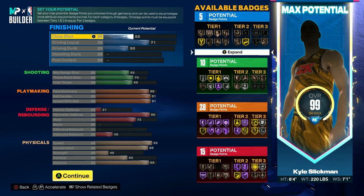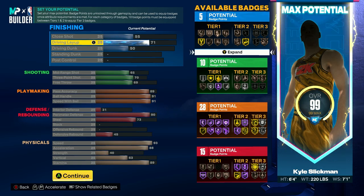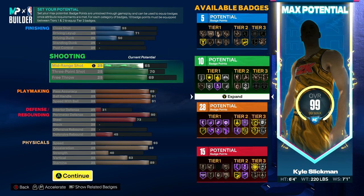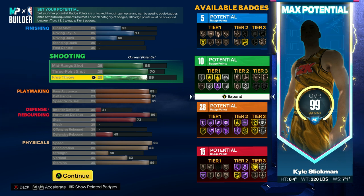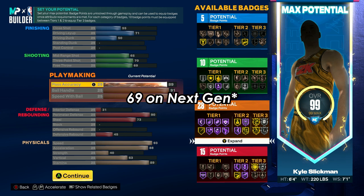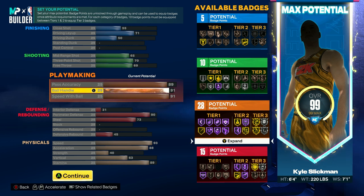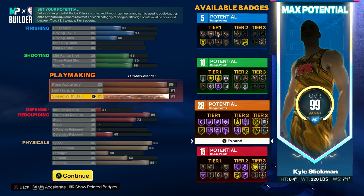On to the attributes: for finishing you'll want 55 close shot, 71 driving layup, 50 driving dunk, then 25 standing dunk and post control. For shooting, set midrange to 65, three-point to 70, and free throw to 63. Now for the attributes where this build excels, set pass accuracy to 89.